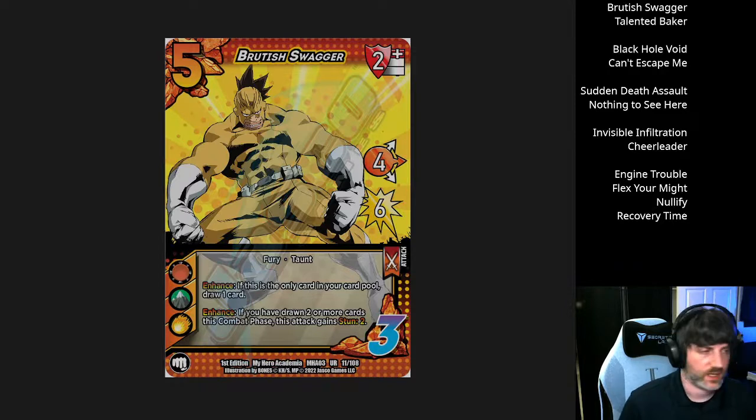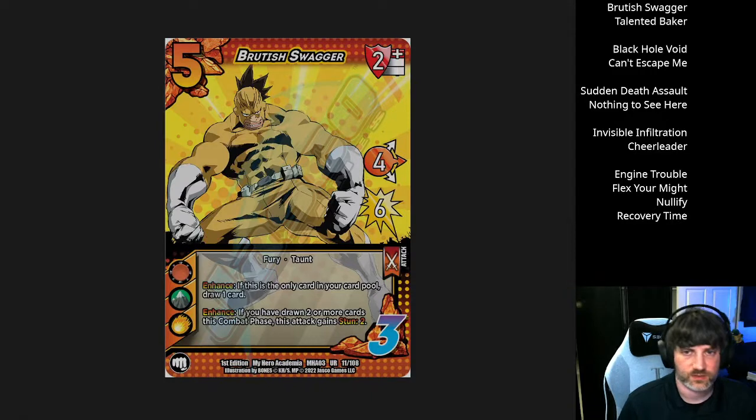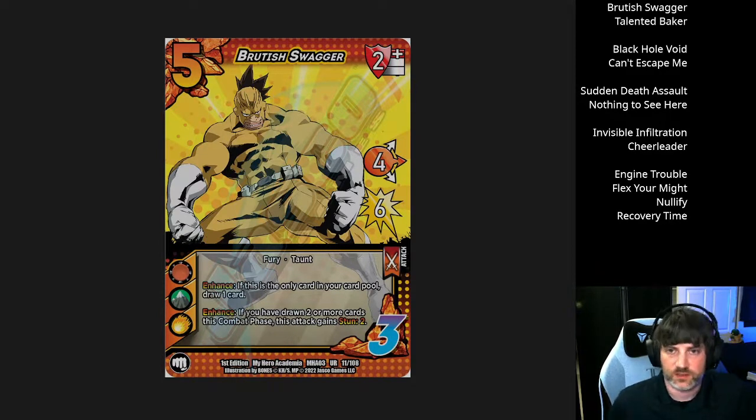Over the weekend we had a bunch more previews — they're going to keep this going at about four a day, so every few days we'll catch up and do some first takes. This time we got the remainder of the character mini support kits as well as four action cards for this set, and maybe not the only four — we'll see when we get the next card number.